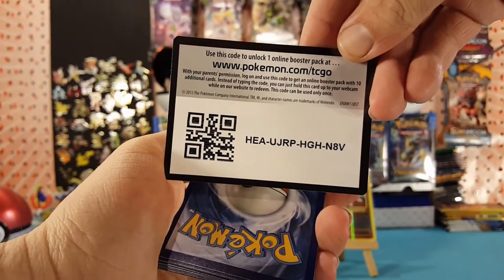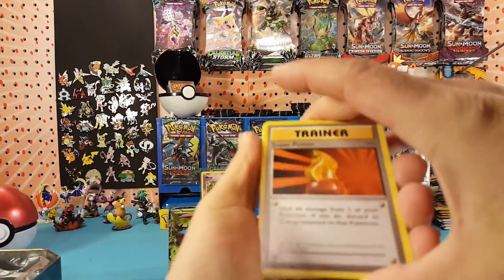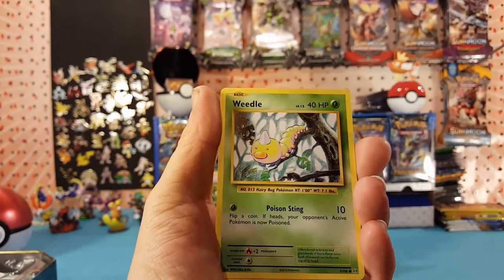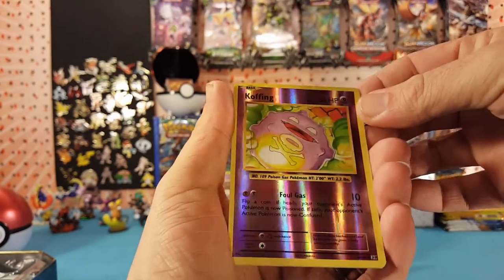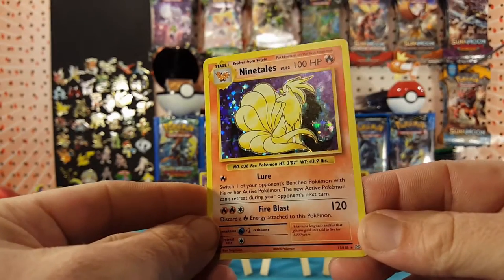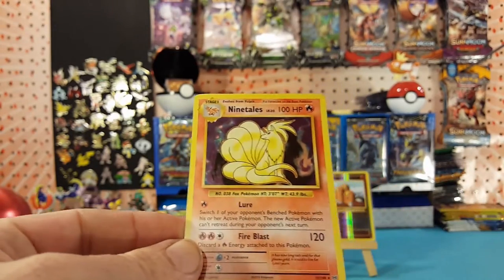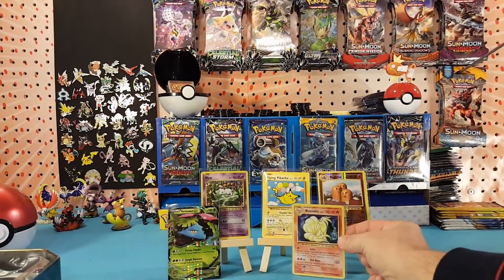Here is another Legendary Treasures code card. Three at the front and we start this one off with a Super Potion, Brock's Grit, Maintenance, Tangela, Rattata, Weedle, Voltorb, Poliwag. Our reverse is a Koffing and our rare is a holo Ninetales — very cool, I love how the holo pattern has that flame resonance on there. Actually got a couple of holo code cards out of Evolutions for once!